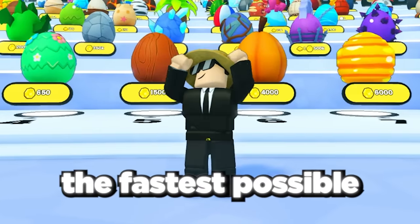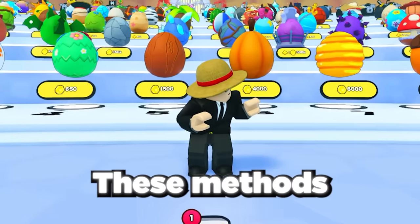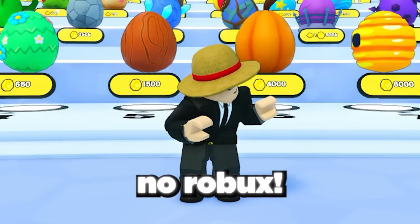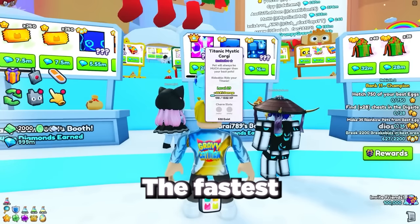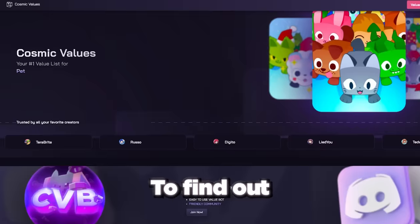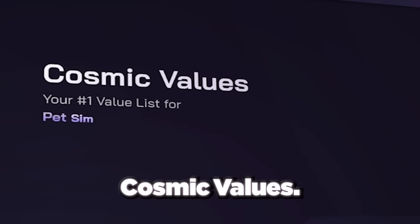Today I'm going to show you the fastest possible way to get your first titanic pet in Pet Simulator 99. These methods can get you a titanic in as little as 2 weeks and cost absolutely no robux. The fastest and cheapest way to get a titanic pet is to buy one for gems in-game. To find out the average cost of a titanic pet, let's check out the website Cosmic Values.